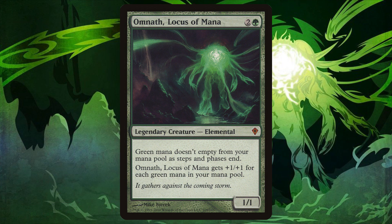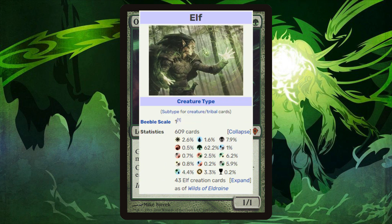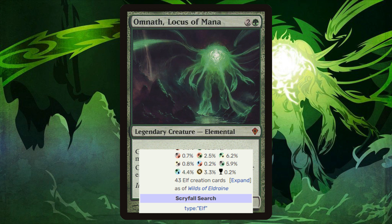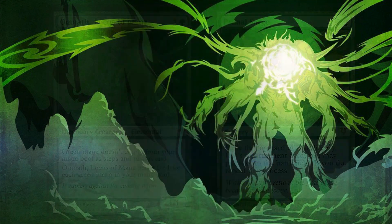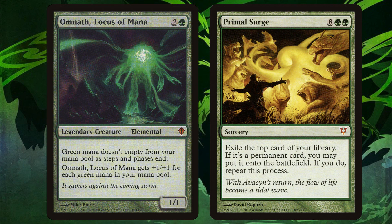Elves are one of the most common creature types in all of MTG, with over 60% of the over 600 Elves within the Magic universe, so you'll never run out of options for Omnath. With an army of Elves, the need for lands can be less, meaning a card like Primal Surge could really set you apart at the table — have your rampy Elves in abundance and potentially get 4, 5, 6 or more triggers from that enchantment.